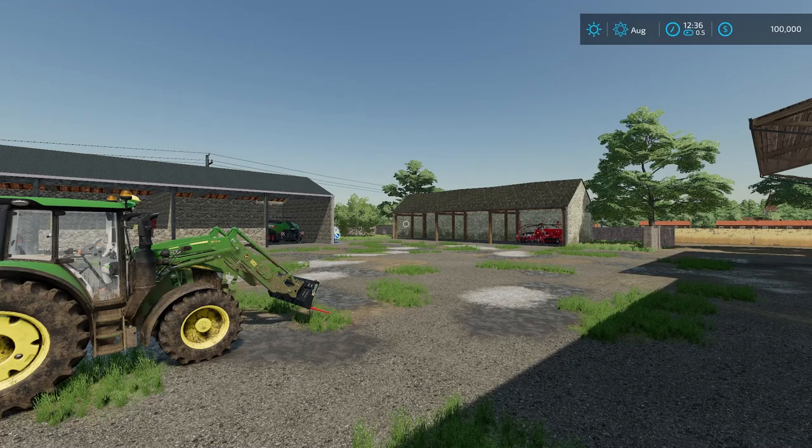Welcome everyone, Farmer Cop here. This is going to be a new mod map tour of Newton's Hedge. There are two versions on the mod hub — this one is for all platforms. There is also another one for PC and Mac only; I believe multi-terrain angle is the difference. This is by Design Farming, Tina Inc, and Cyril Modding 88 and Ditch FS. It is 179.32 megabytes to download.